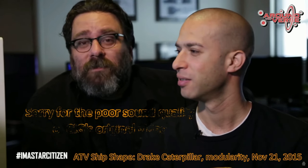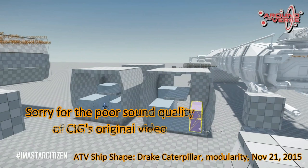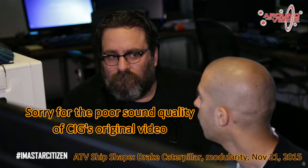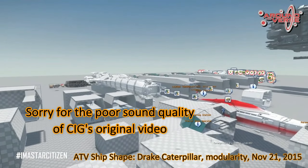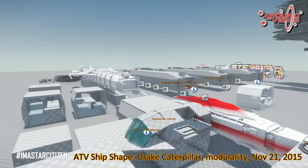We're taking a look at the initial design and layout of the Drake Caterpillar. The Caterpillar is an interesting ship just because it's asymmetrical — it has multiple purposes, multiple uses, and just the modularity alone has been kind of crazy. I'm going to take you guys on a journey through the different pieces of this ship.